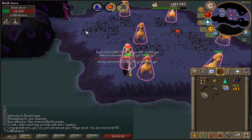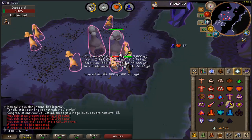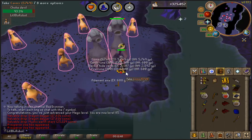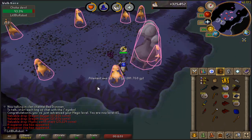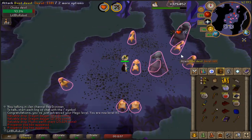Dust Devils is a super good task - it's actually great. I didn't think too much of it cause they spawned on the same tile, but I got a 500-and-something XP drop, and I'm fairly sure I just had two dust devils spawn on the same tick.